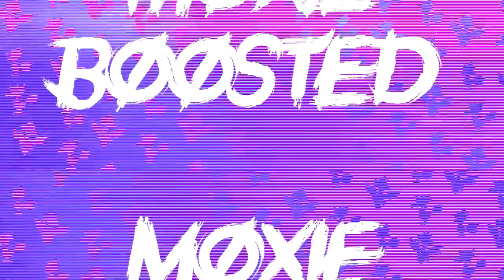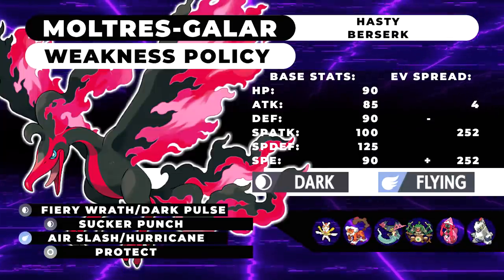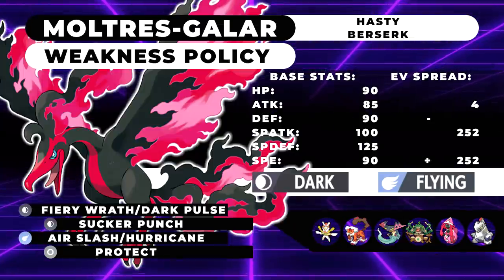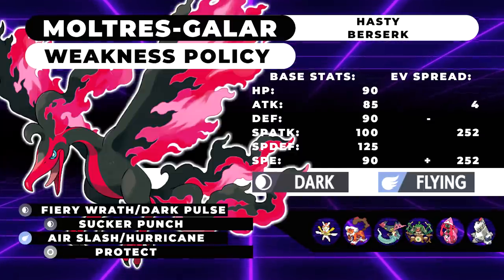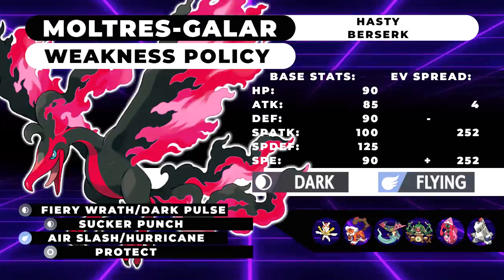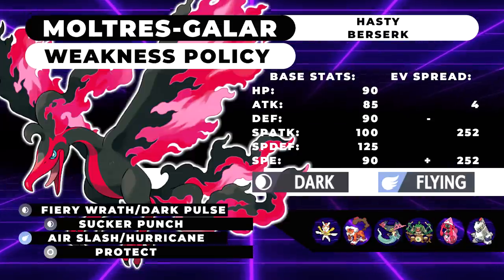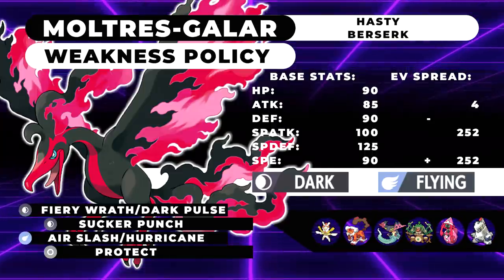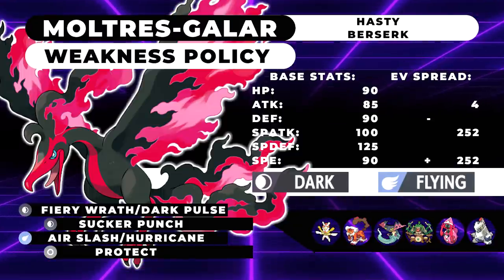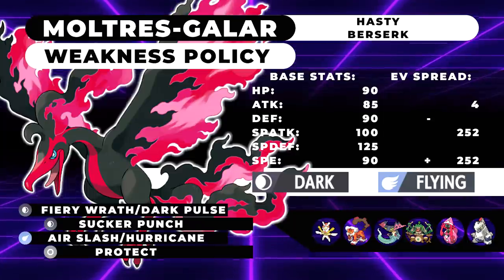The final moveset I have for you guys is actually a really scary one that I'm really excited to try out. This thing seems like a phenomenal Weakness Policy Pokemon because of what happens when it's able to click its best move, Fiery Wrath. I would suggest running a Hasty nature with this set, because with max Speed, max Special Attack, and 4 Attack, you'll be able to actually use Sucker Punch pretty well at plus two — allowing you to hit things that would otherwise be faster than you, like Dragapult, for some pretty massive damage. I'm pretty sure plus two Sucker Punch with a Hasty nature will one-shot that thing.